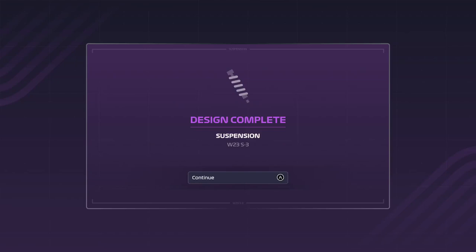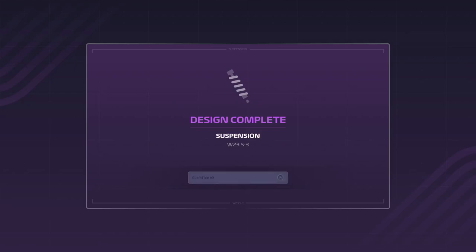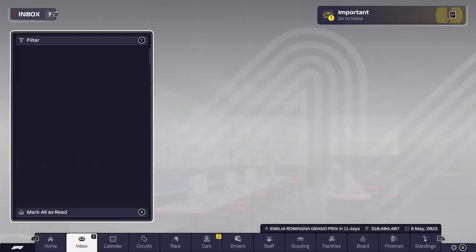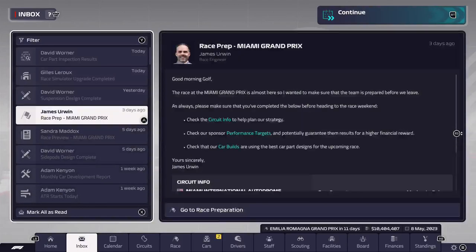As you can see on the screen, from the ending of last episode, we have got the design for our third and final suspension of this season. This season I think I'm just going to do three upgrades on every single part, and then I am shutting down the upgrades, unless I've done a decent amount of development where I might do one or two parts and get an upgrade, as the race simulator also gets up.